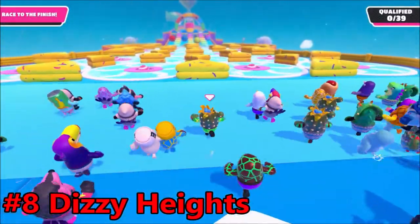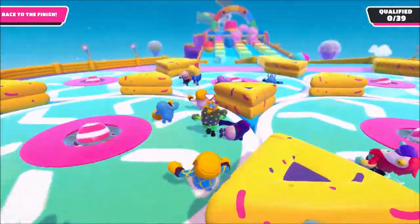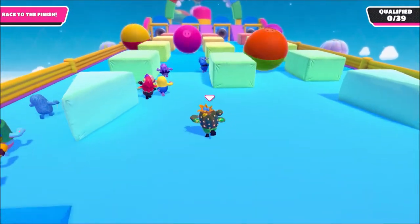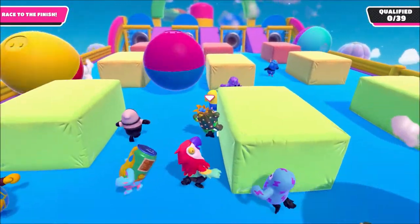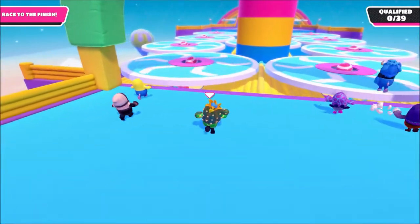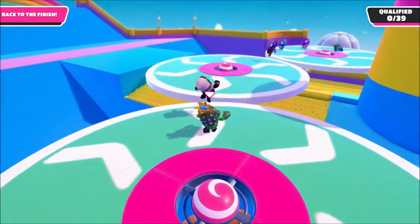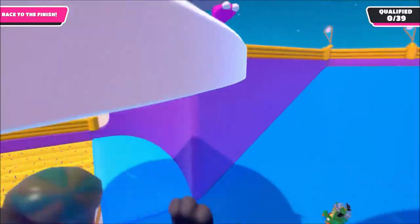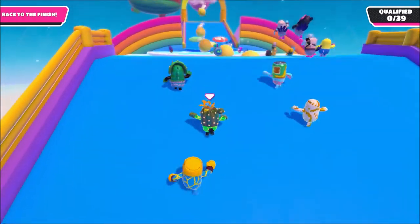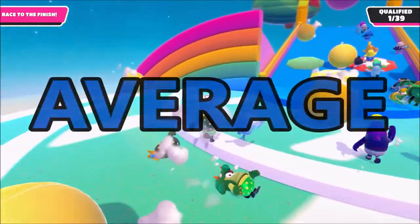The gimmick behind Dizzy Heights is that basically every platform you move across is a spinning circle, and falling off means restarting or dropping to a lower level. It's not a bad idea on paper, and I don't dislike this minigame, but I don't think it's one of the better ones. The second part of the course is a mini maze where you have to sneak past rolling balls, but it doesn't have anything to do with the theme of spinning — it feels out of place. In the latter half, you can screw up on the spinning wheels and fall to the ground to advance without showing mastery over that obstacle. I also believe the spinning platforms aren't really that hard to navigate, so long as you go with the flow. Dizzy Heights has too many minor issues for me to put it in the great tier, but it's still alright for what it is.